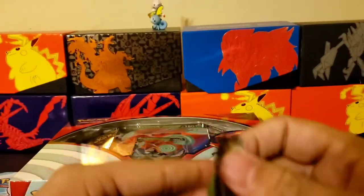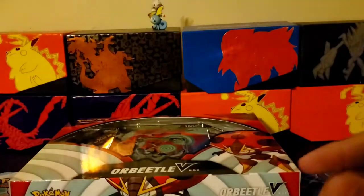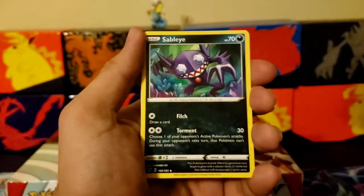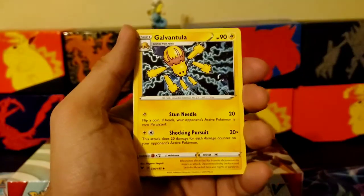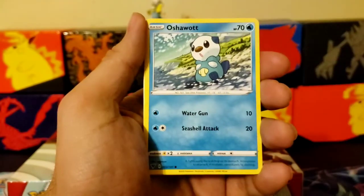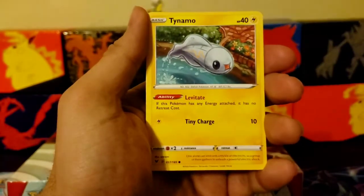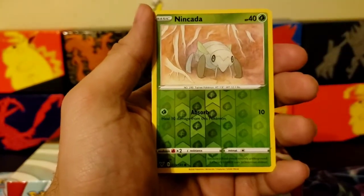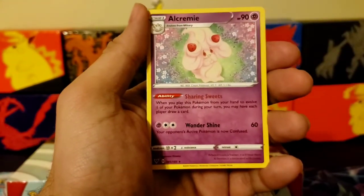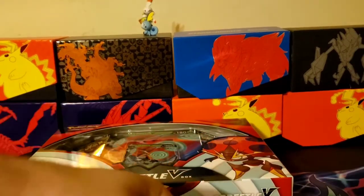Alright, let's go ahead and get into these Vivid Voltage packs. Code card, one, two, three, four. Fire energy, Sableye, Gogoat, Sandow, Pumpkaboo, Koffing, reverse holo, Nikita, and Alcremie — non-holographic. Can we get any ultra rare goodness out of this box?